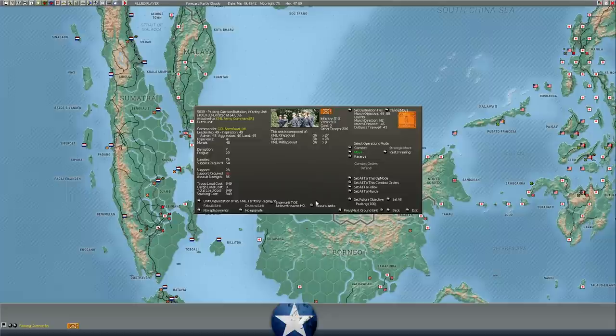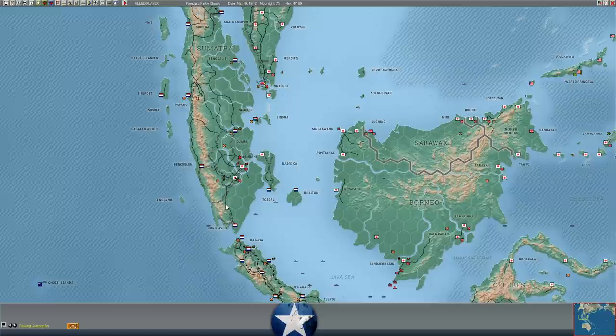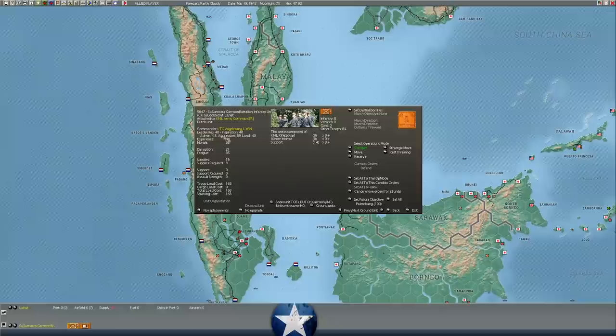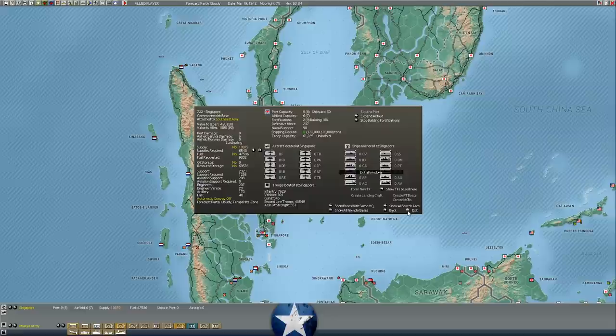They're pulling back to Danjabi. The Japanese may be slowly pursuing them. Meanwhile, it looks like the Japanese are moving units south to go down the roadway to Oosthaven, where there's 100,000 oil sitting there. It also gives them a level 2 airfield just adjacent to Java, which may allow them to hit more effectively. The supplies in Singapore are down to 10,000 — which is great for us, because the less supply for us here, the less for him when he captures the base. We're trying to rebuild the fortifications — we're up to 18%.